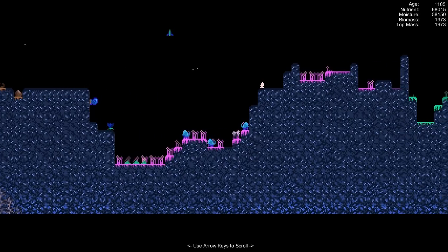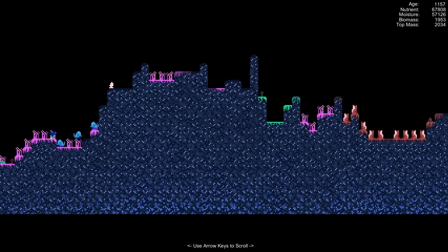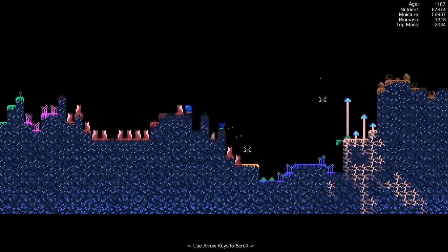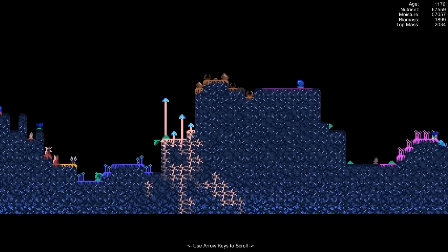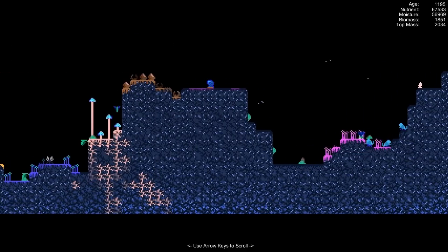A little more nutrient rain seems to have raised our top mass quite substantially, now up from 1,950. I'm trying to see if any of these mushrooms seem to be vying for space. It looks like maybe the pink one has started to spread out a little bit, but then the snail seems to be eating them pretty rapidly — just about as fast as they can spread. One popped up and then vanished again.